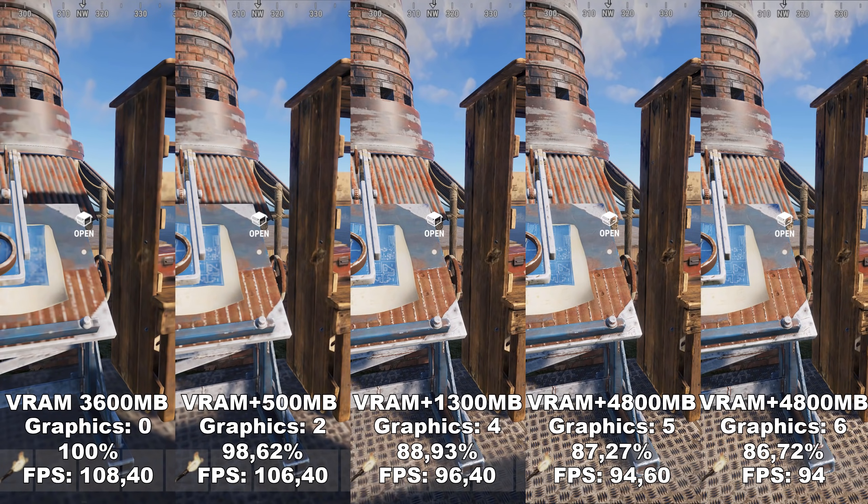If you have the available VRAM, you might want to go all the way up to 6. However, if you don't have that much VRAM, this is definitely the setting you want to turn down because it has the most impact on VRAM usage. It's also worth pointing out that the VRAM usage was measured with all other settings at around medium and at 1440p. So if you're playing in 1080p it will be a bit lower, and if you're playing in 4K it will be a bit higher.